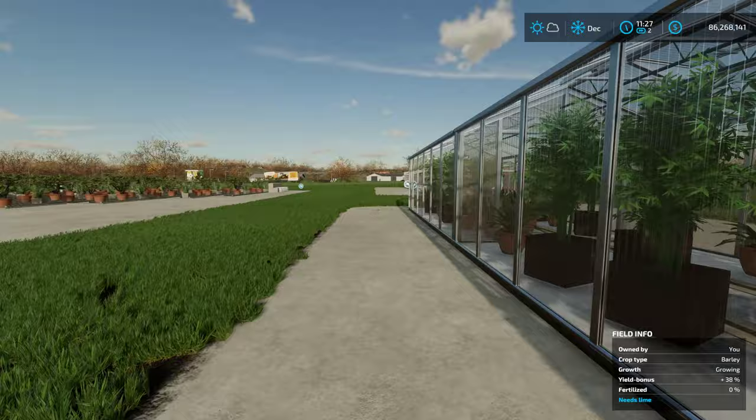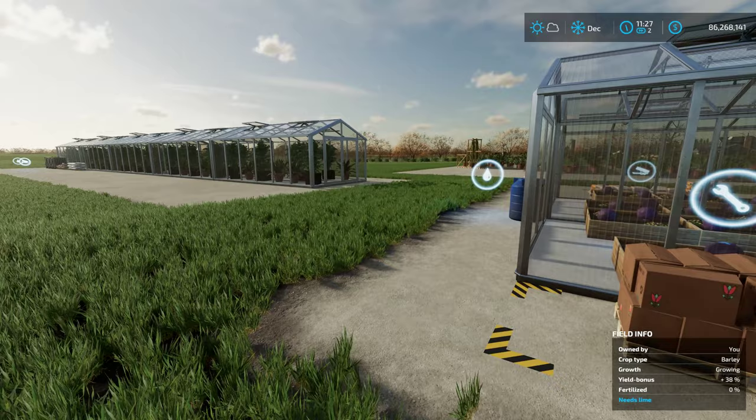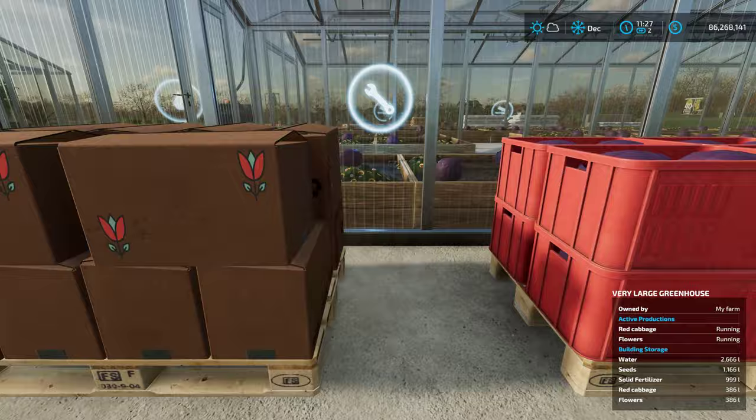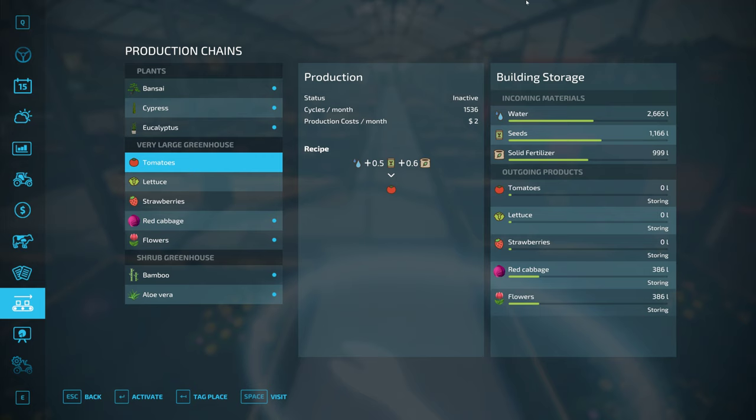Let's check out our other greenhouse. These things take time — I progressed the game a total of three days, and it took two days to start getting some production going, even on the cabbage and the flowers. Here's our flowers, and they're all boxed up. And here's our cabbage — very nice, the red cabbage.